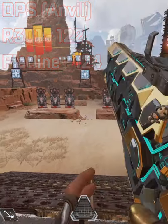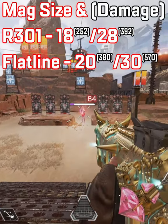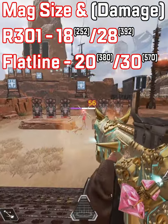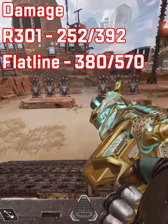What about mag size and total damage? This is where the Flatline wins: 20–30 depending on mag size, versus the R301's 18–28. This is the damage amount per mag.